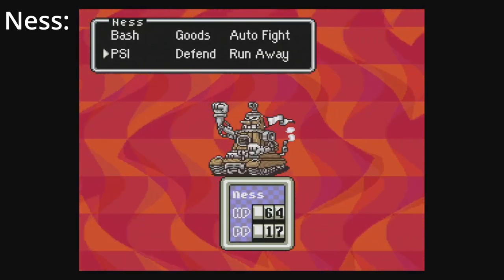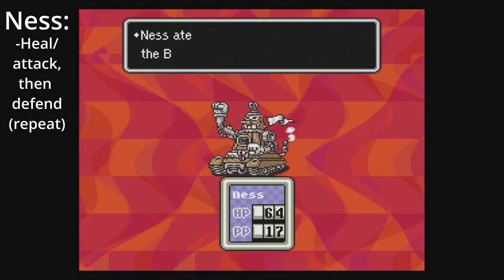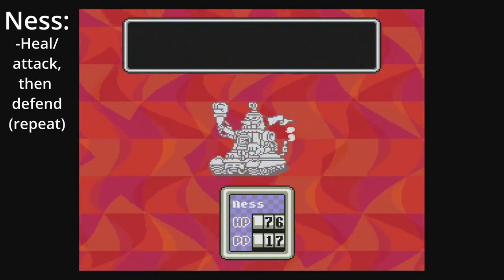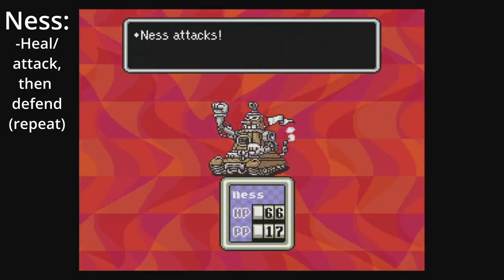Frankystein Mark 2 — Frank's second phase. Frankystein only attacks every other turn, starting with his second turn. Use the first turn to heal if you need to, then defend or heal every turn he attacks, and attack every turn he generates a burst of steam, which does nothing. Keep your HP above 45 whenever possible.